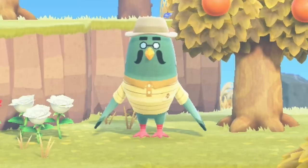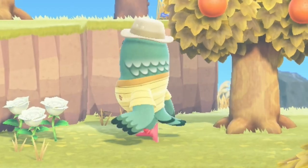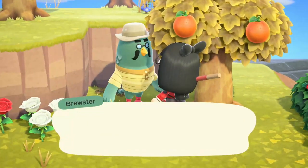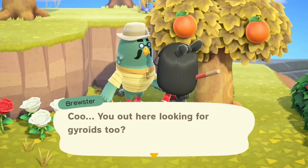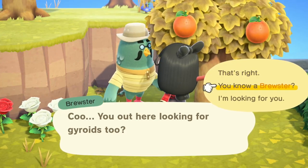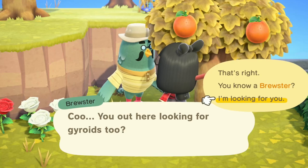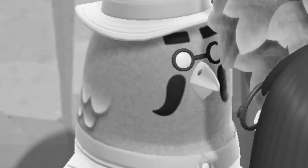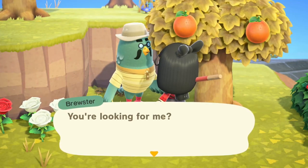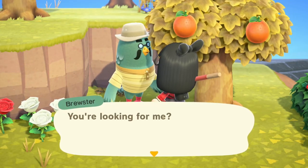Look at him in his freaking vacation shirt. What the heck, Brewster? Listen, dude, I need you to come work in my town. You out here looking for gyroids too? You know what, Brewster? I'm looking for you. I've been looking for you. That last one's so sinister. I didn't mean to pick that one — I meant to pick the middle one. That doesn't screw it up, right?